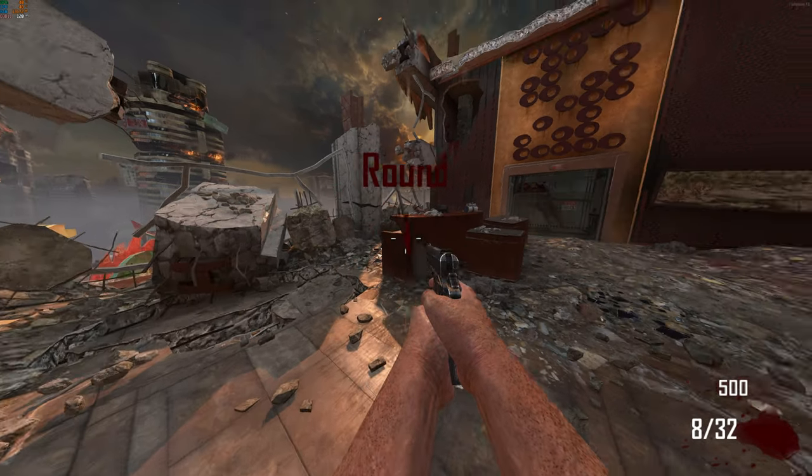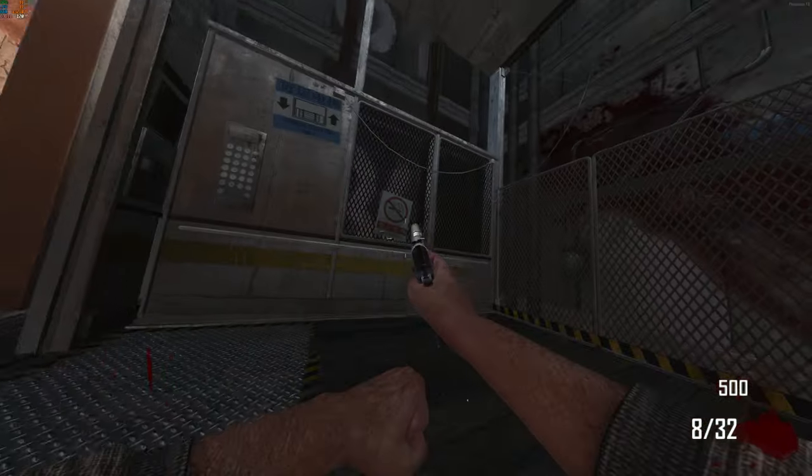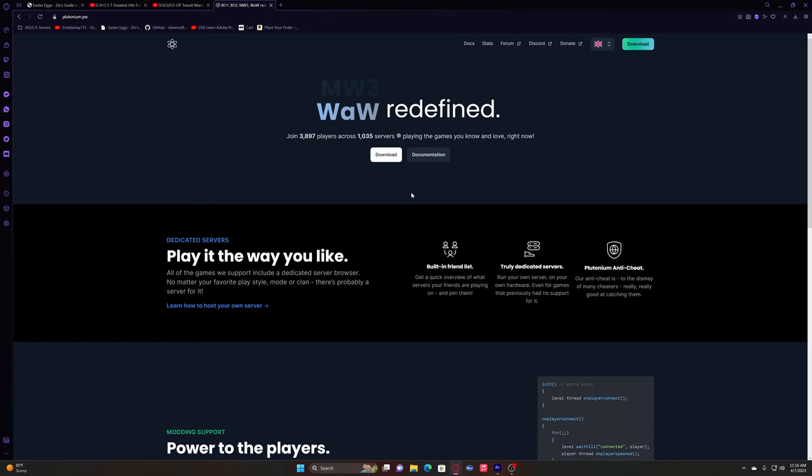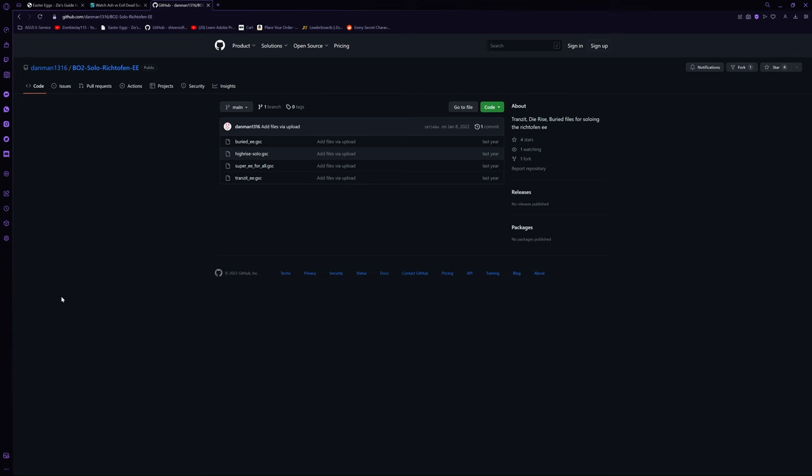Hey, how's everyone doing? Today I'm going to be showing you how to do the Die Rise Easter Egg for Richtofen, solo and co-op. To be able to do this solo, you will need to install Plutonium and the solo mod from GitHub. I will have links with steps to install both of these down in the description.